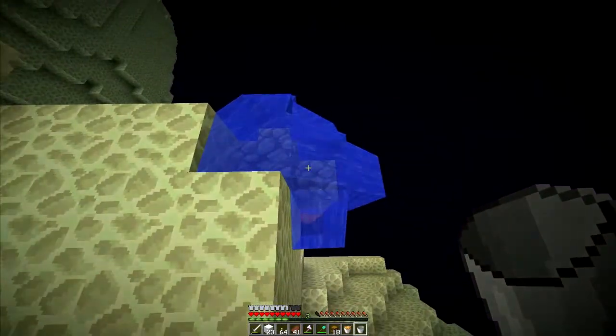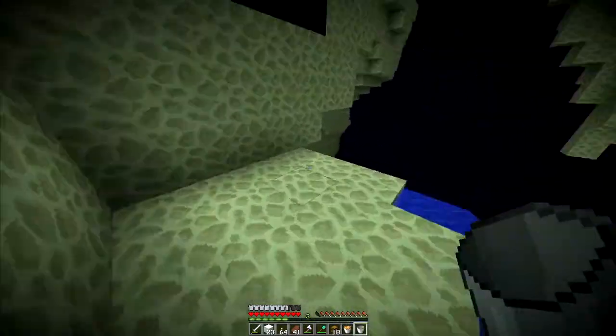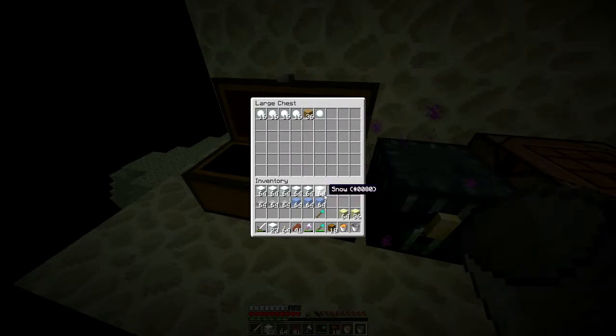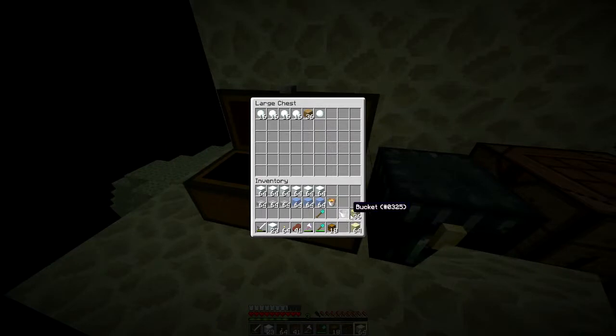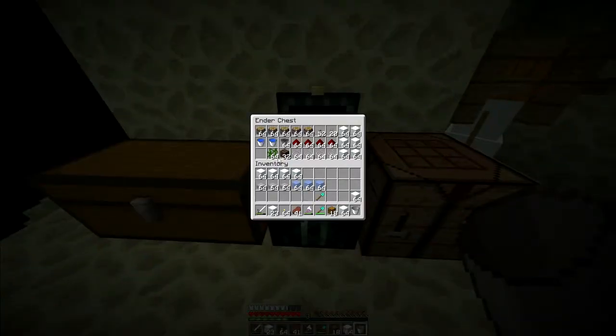That should make a nice cobblestone generator down there. We're going to let that do its thing. We'll put stuff we don't need away. We'll use some end stone, and actually just use snow — put the end stone away. We don't need lava anymore. We'll take that to collect water. We'll get another water bucket and two pistons to start off with.